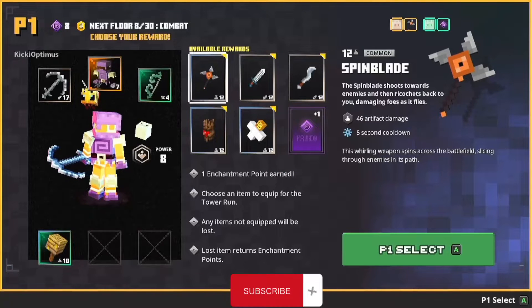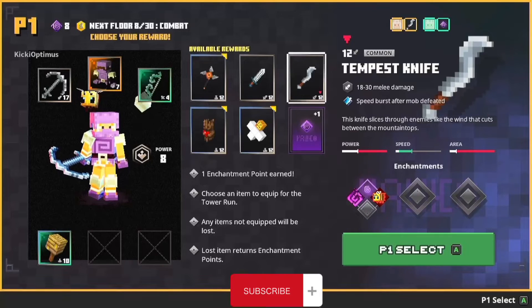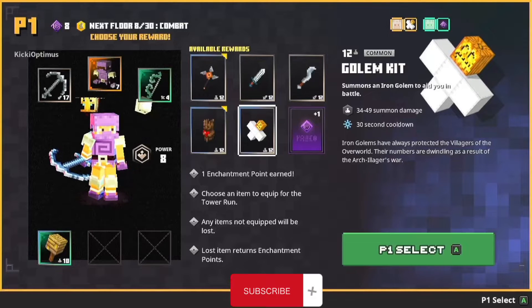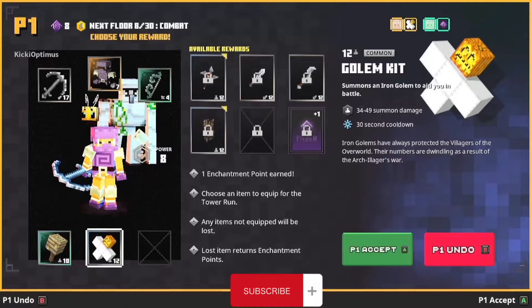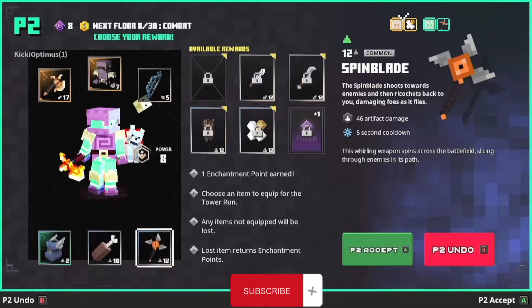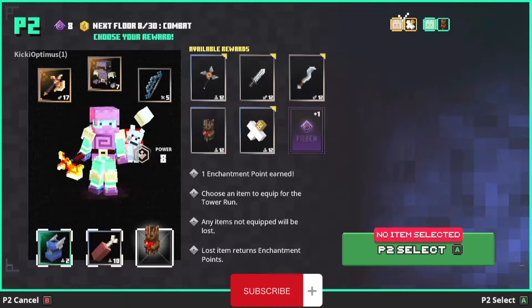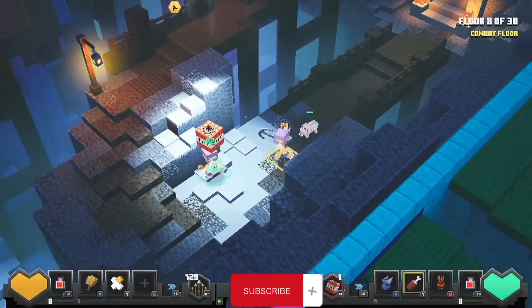What did we get? Spin blade - shoots towards the enemies and then ricochets back to you, that's a cool one. Tempest knife - enchantment point, golem hit summons an iron golem to aid you in battle! Take it, good job - accept. Iron golems, you are the best in the game! I got the spin blade. Wait, what is this? Totem - creates a circular aura healing you and your allies. I should get this, it will help both of us. It will heal us even if we have no health potion. The wolf is still following me, I really like it.